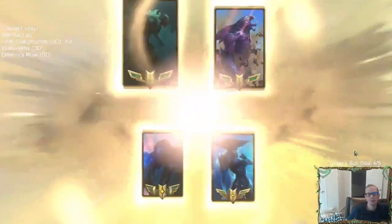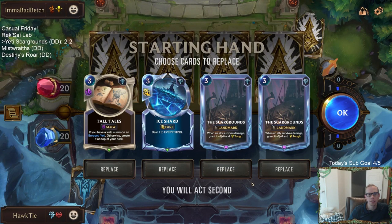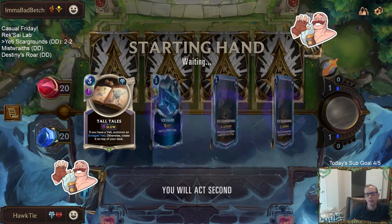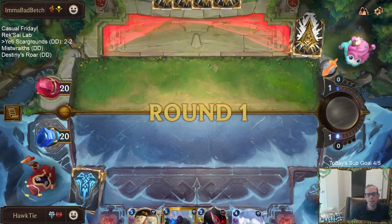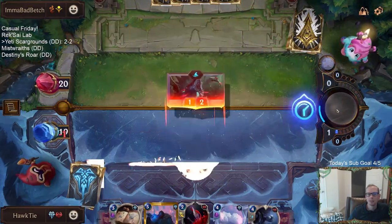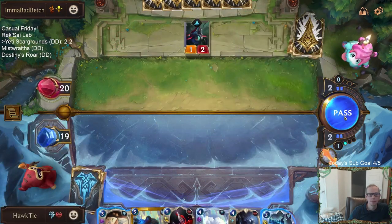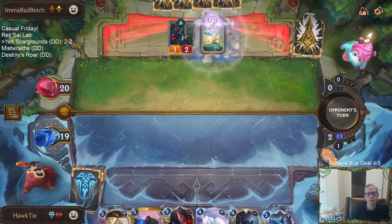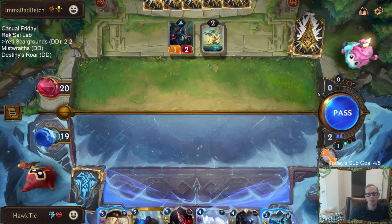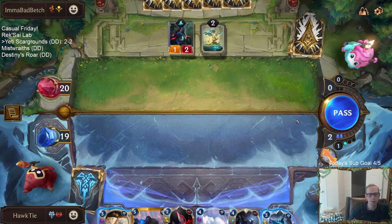Lurkers. We found Scargrounds, but this is not a good Scargrounds matchup because their units get lots and lots of power. They get four, five, six, seven power, so it doesn't matter if your units have Tough, because they die either way. I conceded that last one because my opponent was taking their entire time every round and I didn't want to sit around playing a 30-minute match in normals, so I just went to the next game.